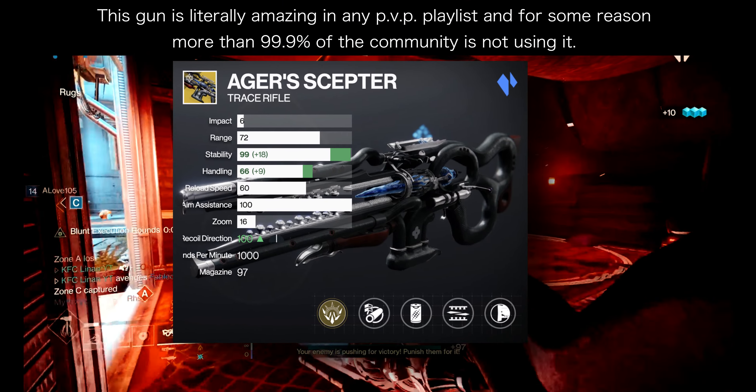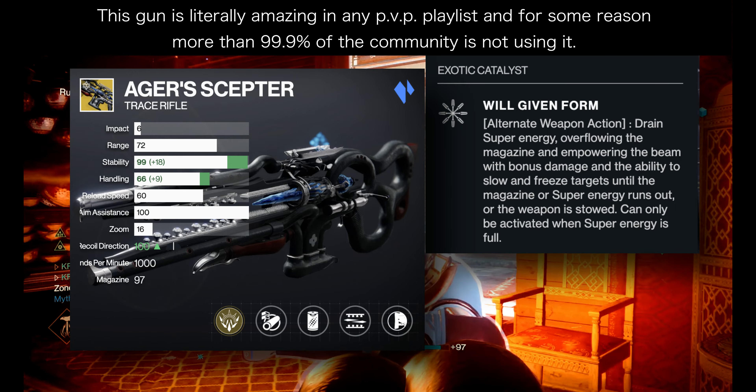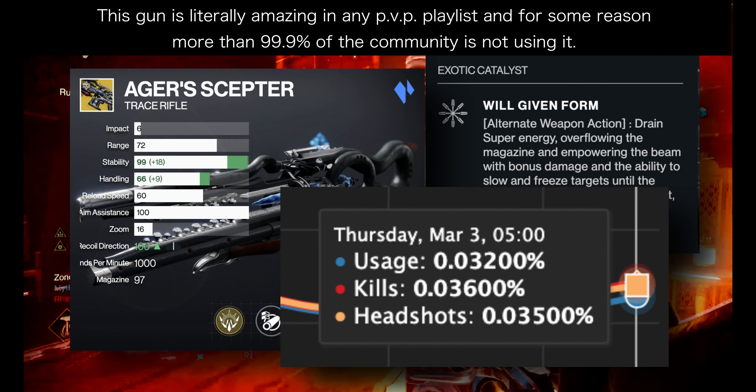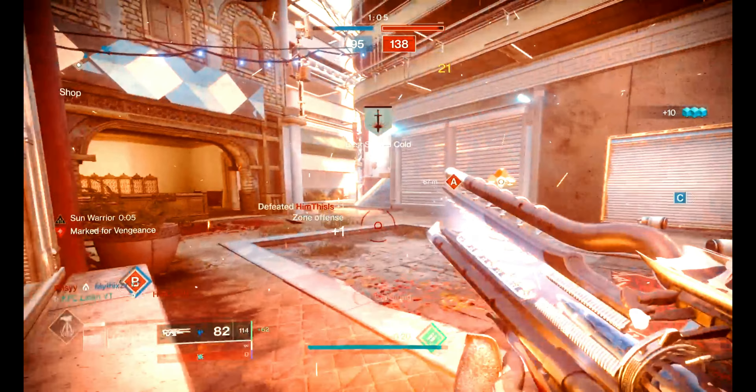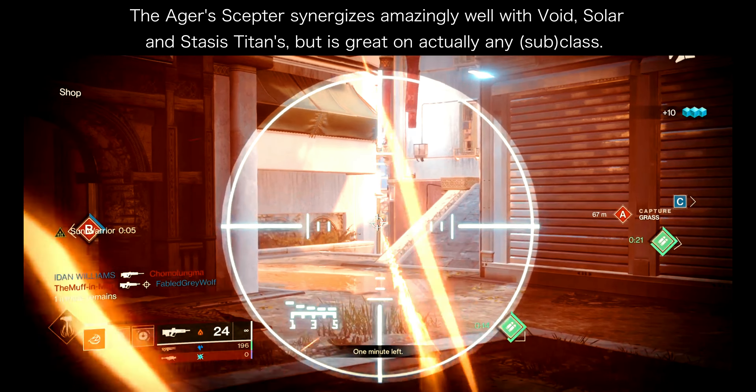This gun is literally amazing in any PvP playlist, and for some reason more than 99.9% of the Destiny 2 community is not using it. The Ager's Scepter synergizes amazingly well with Void, Solar, and Stasis Titans, but is great on actually any class.